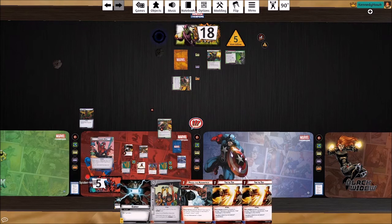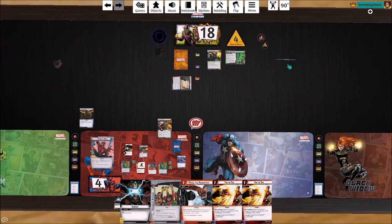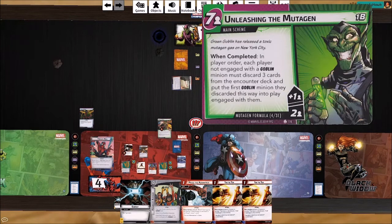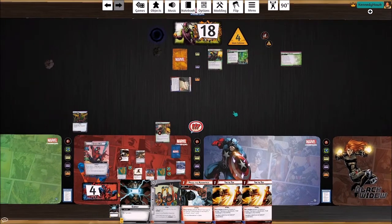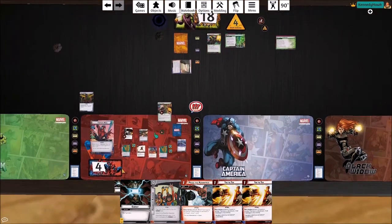He's going to get a threat, he is stunned, the little guy hits us for one — no big deal. We get one encounter card and it is an Advance — that's the worst thing that could happen. It's a two plus two either way, so it's going to pop this scheme. Luckily we already have a goblin in play so we don't have to do the 'when completed' stuff on Unleashing the Mutagen, but now we've got to really maintain how many goblins are out there on the board.